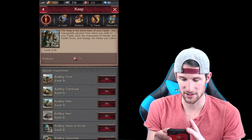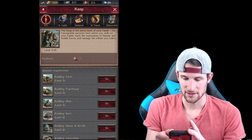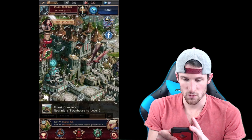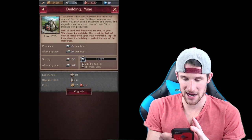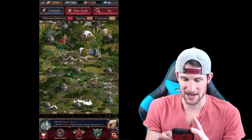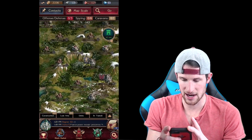So we need to go back to our Keep. We're building a farm - let's finish that. Let's check all this other stuff we need to upgrade. Townhouse - we'll finish that. We are crushing it right now! Back up again - the mine, we need to upgrade that. It's free! I just got so much gold - let's go ahead and attack one more time.